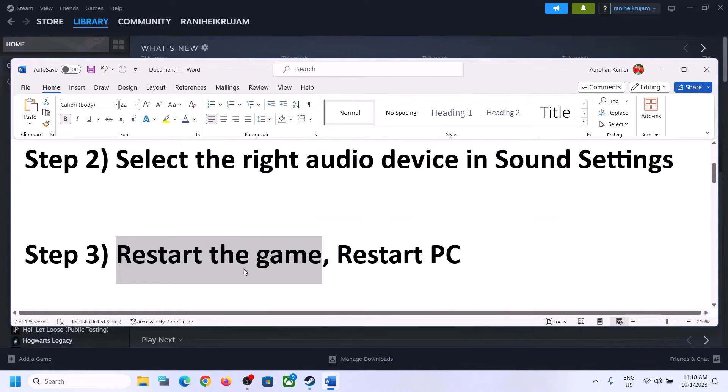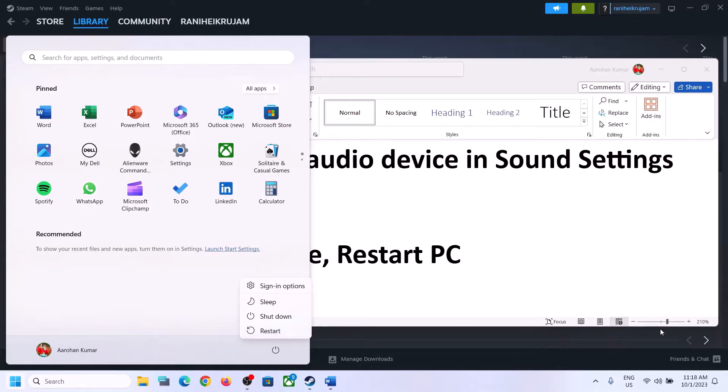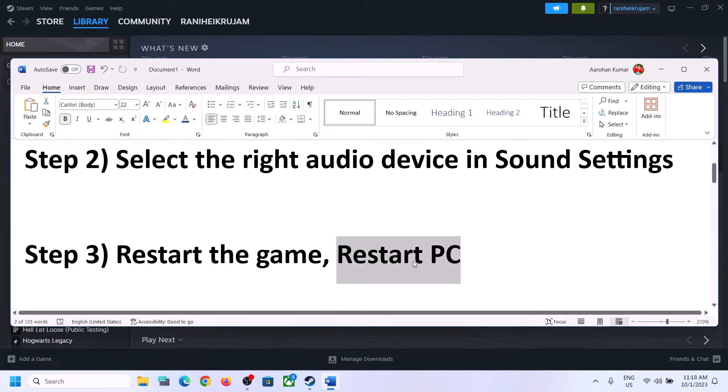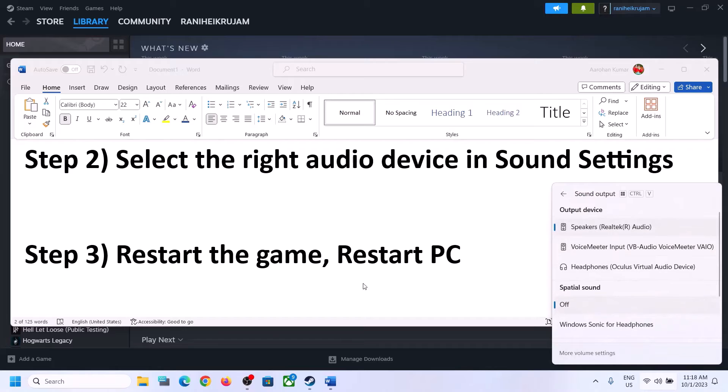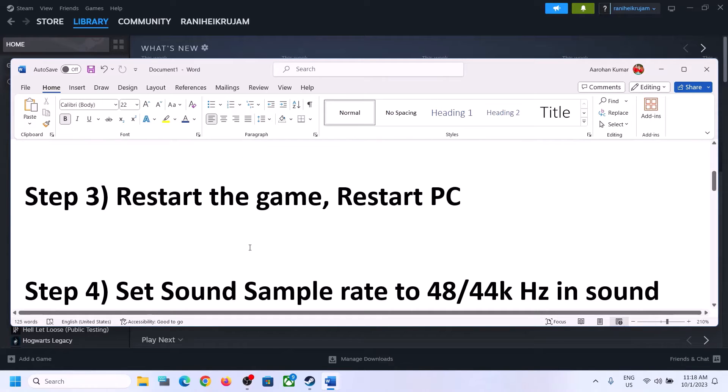The next step is to restart the game. If the game is running, close it and then launch it once again. If that does not work, restart the computer. After the system restarts, again select the right audio device and then proceed to the next step.